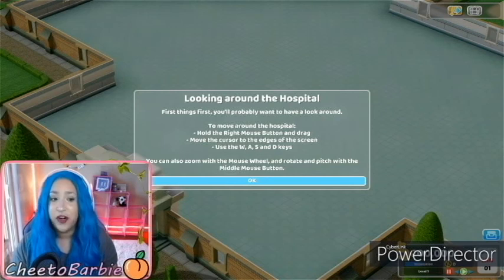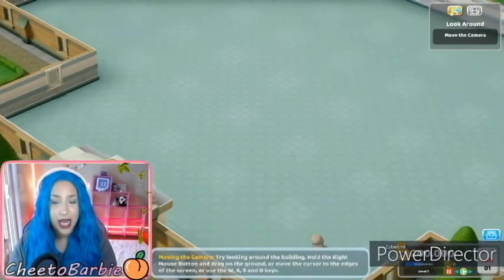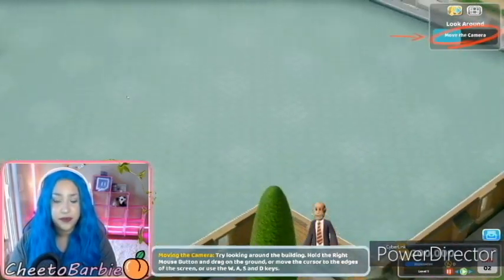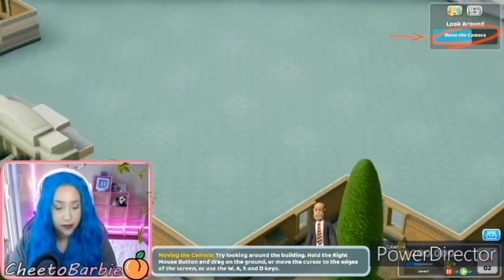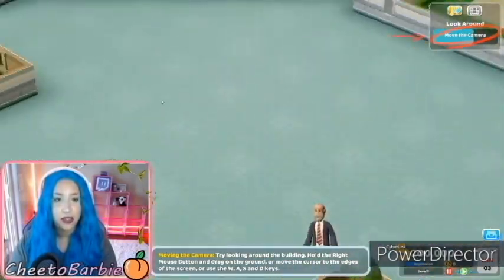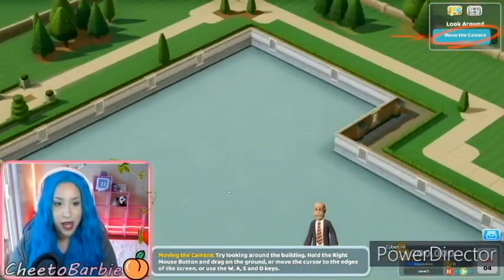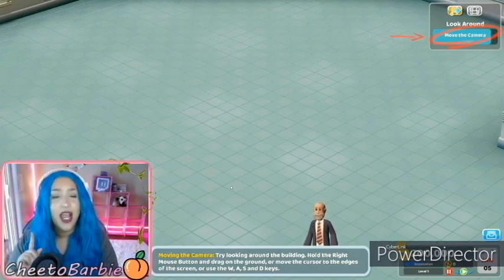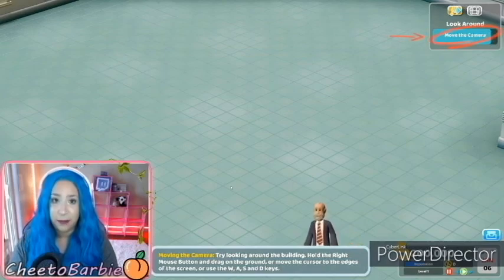Looking around the hospital. First things first, you'll probably want to have a look around. To move around the hospital, hold the right mouse button and drag, move the cursor to the edges of the screen. All this I already know, but let's look around. Zoom in, zoom out. Totally forgot to do this in the beginning — disclaimer: if you hear any kids or anyone in the background, those are my babies playing around living their life. Just a heads up.